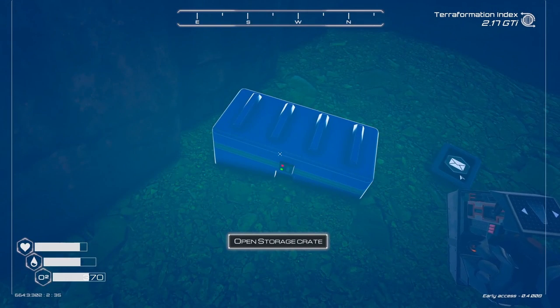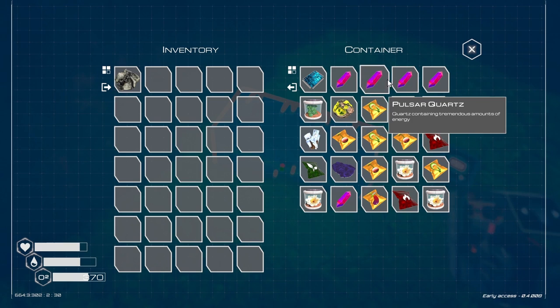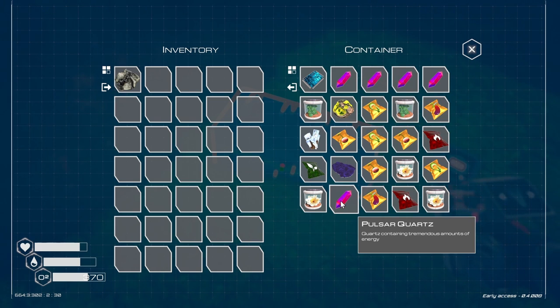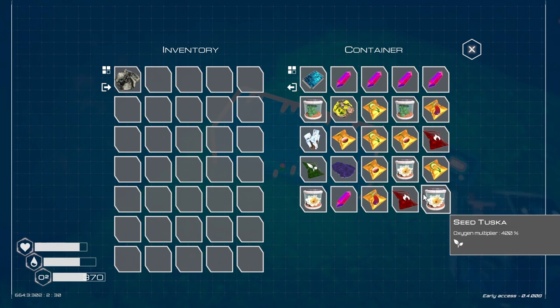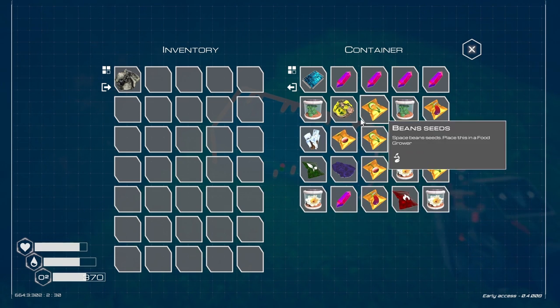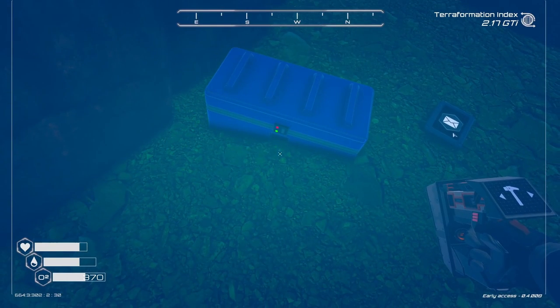That's the message. And then here's a storage case. Wow — a blueprint, a whole bunch of quartz, and a couple of 400% plants. Very nice. Grab all that.